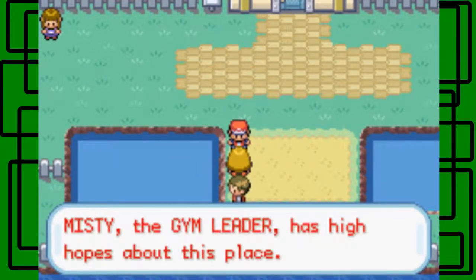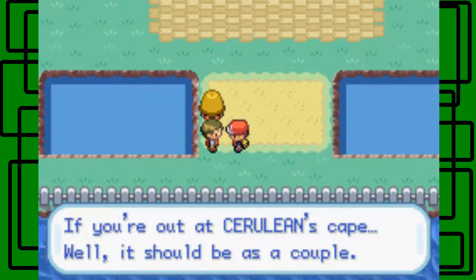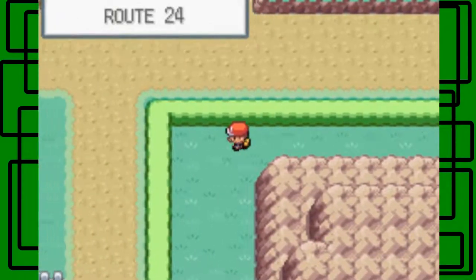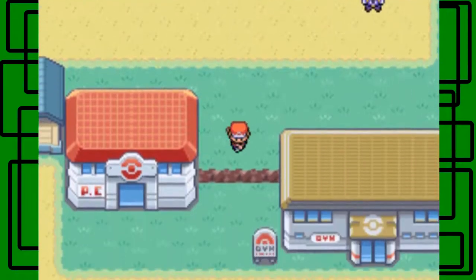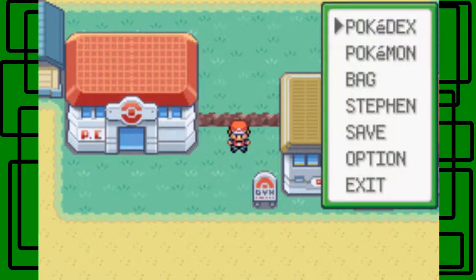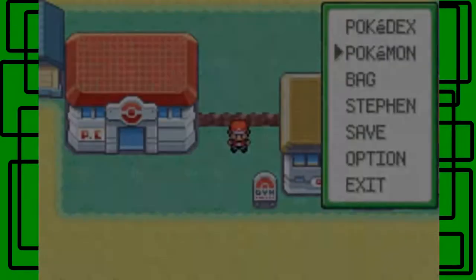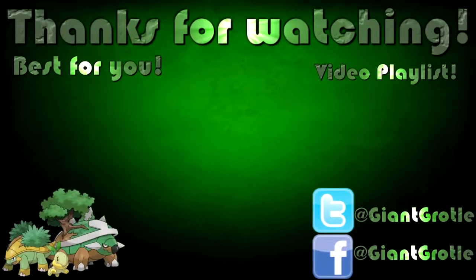This cape is a famous date spot — Misty the gym leader has high hopes about this place. In the next part we'll take on Cerulean City gym, and I'll finish everything north of Cerulean City. The next part will just be the gym really — I'm thinking we do the whole gym in one part. I'm going to heal off screen of course. This has been the end of my Pokemon Leaf Green Redo walkthrough guide part — the next part will take on the Cerulean City gym, which is a water type gym. This has been Giant Girl — thank you for watching, goodbye, and I hope to see you guys next part.